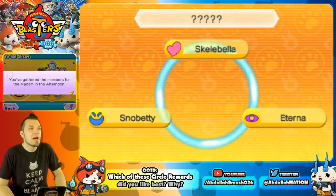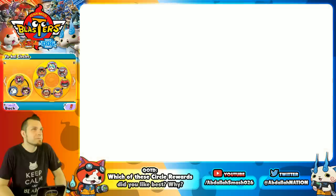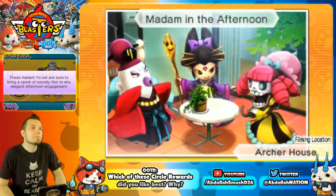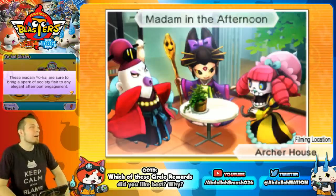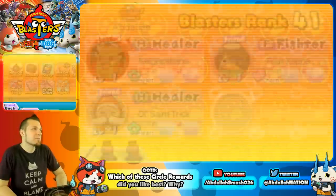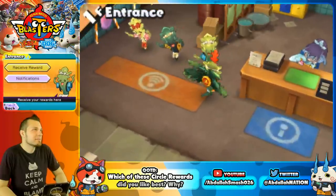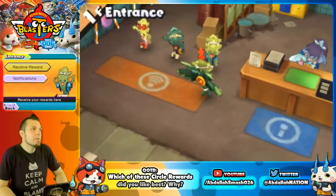Madam in the Afternoon features Scalabella, Snob Eddie, and Eterna — madam Yo-Kai sure to bring a spark of society flair to any elegant afternoon engagement. They're having tea and looking at plants. The reward is a Great Blue Coin.